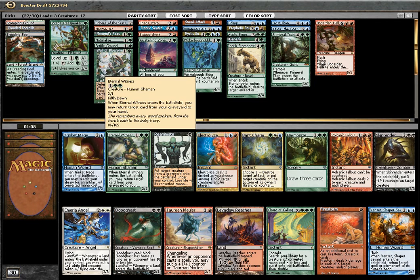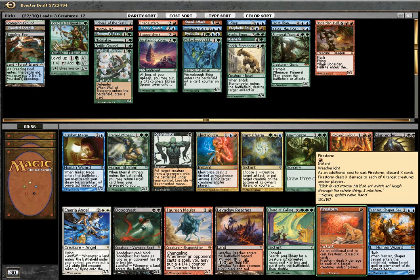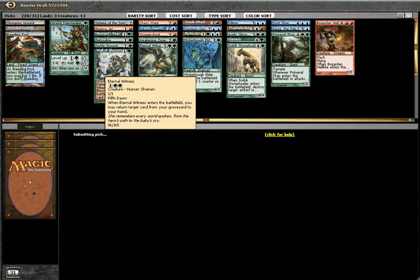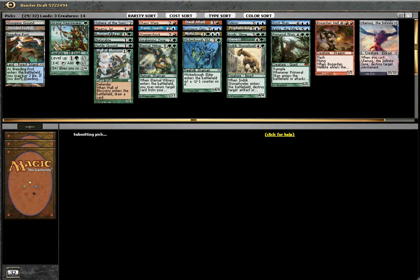Eternal Witness — not bad. Harmonize — not bad. Reanimate? Oh no, Reanimate is sick! Firestorm — discard X cards, deal X damage to X creatures or players. Taruchi. Electrolyze — not bad. Maybe I'll take Eternal Witness. Yeah, okay. I think we shouldn't look at any other stuff, although there is treasury. Ulamog is the pick here.